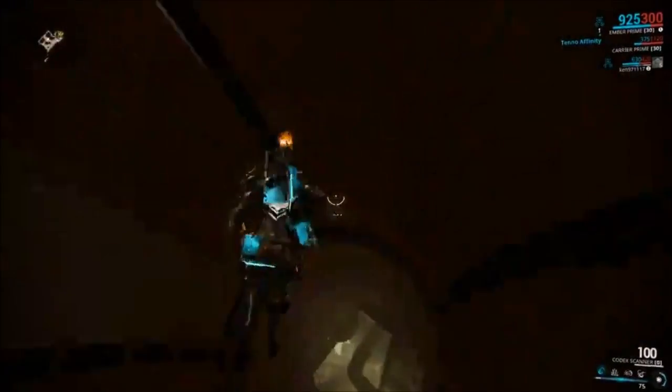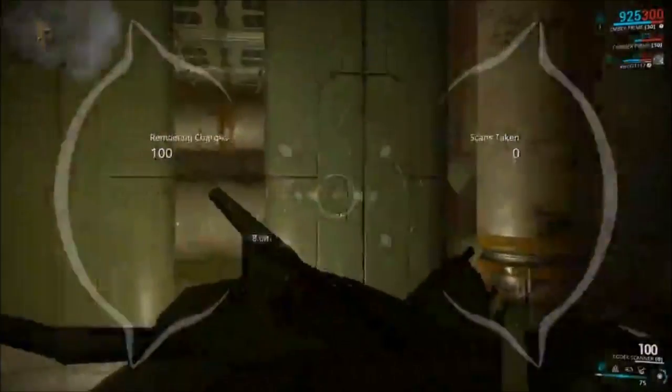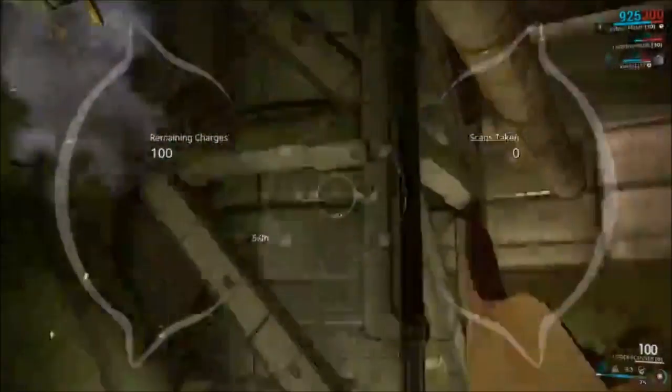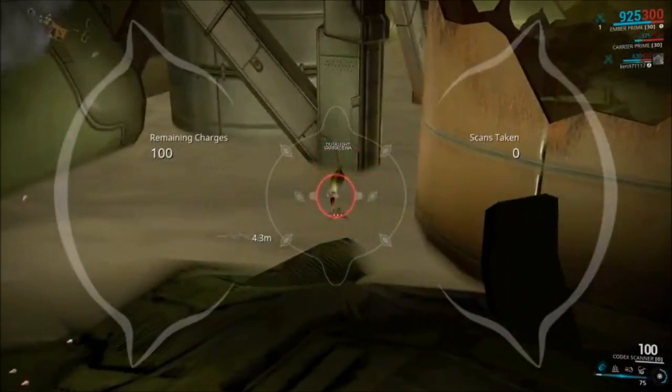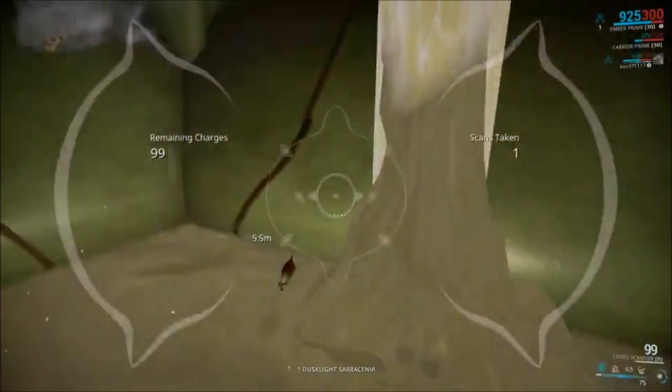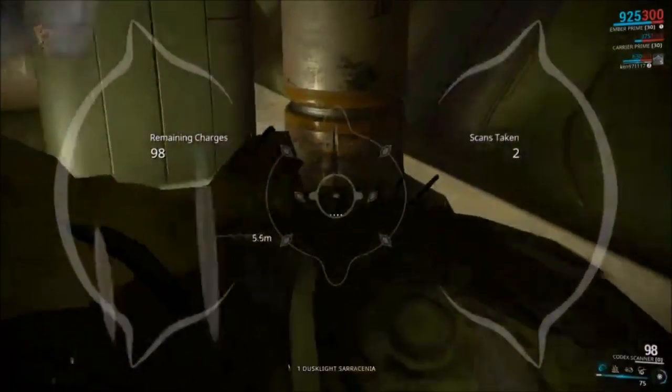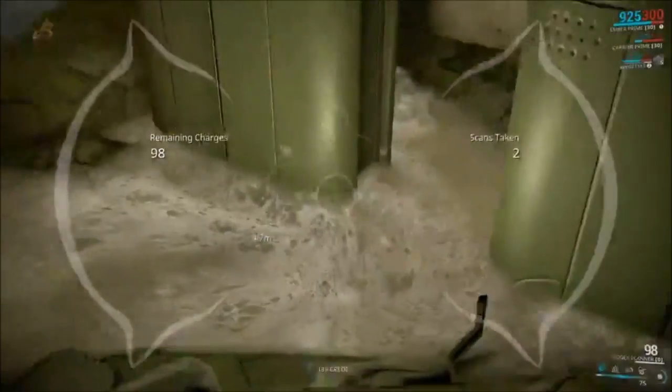I made this video specifically to show how to find this plant material called Dusklight Sarracenia, which is used to craft the item called the Nightfall Apoctic in the quest The Silver Grove. The reason you want to do this quest is to get the Warframe Titania.